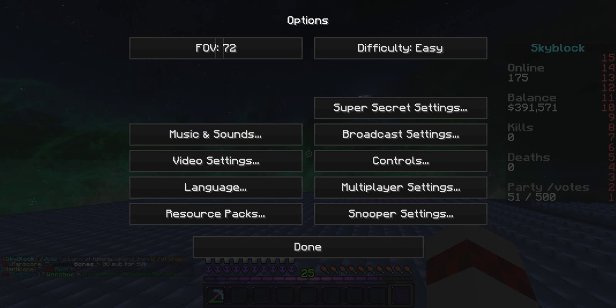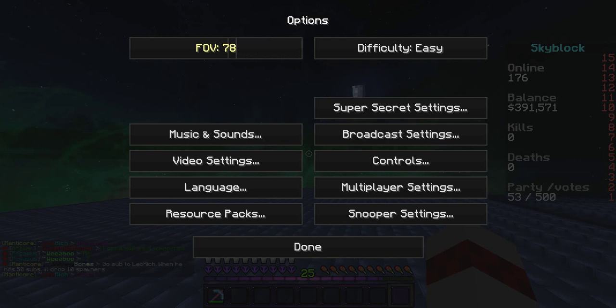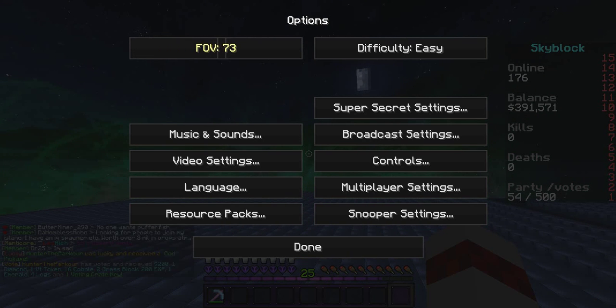Your FOV should be around 72 to 77 for PvPing, unless it's on Quake Pro, which I understand because you want to see more around you. I personally think it gives you a better perspective. 72 to 77, though, is better for recording. Anything below normal, I would personally not get into that.